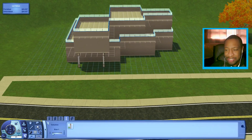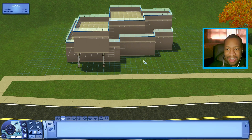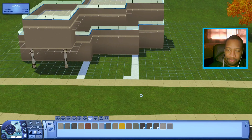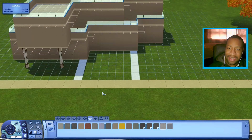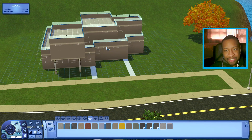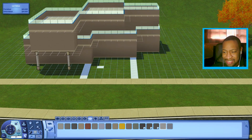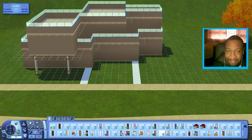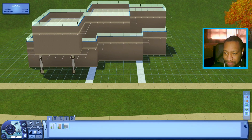Let me put down some flooring to map out how I want this to be. I think I'll try a metal flooring — it looks futuristic in a way, so maybe I'll have that for the entranceway. Since this world uses a lot of Into the Future, I'm going to try my best to use a lot of stuff from that pack. I need to check if there are any doors that came with Into the Future.